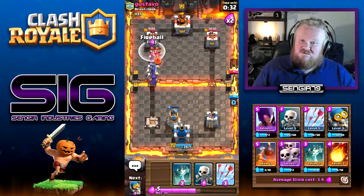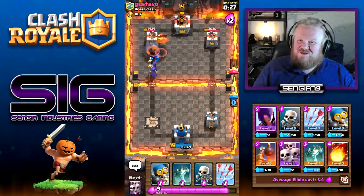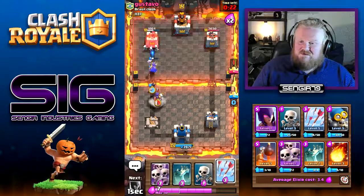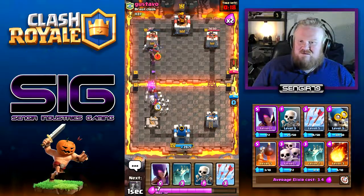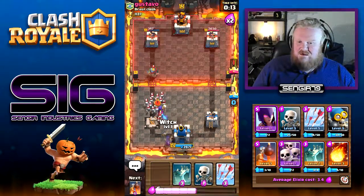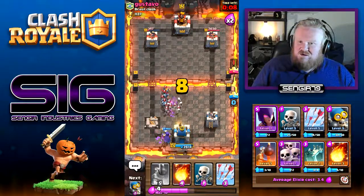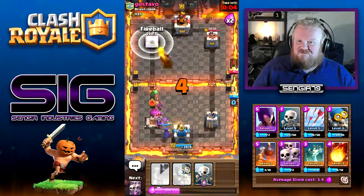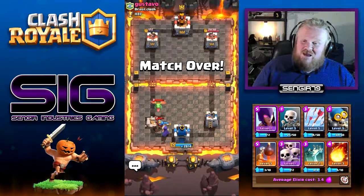Fireball ready - just drop it there, no problem. Ready for whatever he's going to drop. There we hit the baby dragon - beautiful. Come on witch, let's do it. Kill that, alright, that's fine. Get our own witch down. We'll drop a tombstone. I don't think I've got enough damage to do this. Never mind - that's a shame.